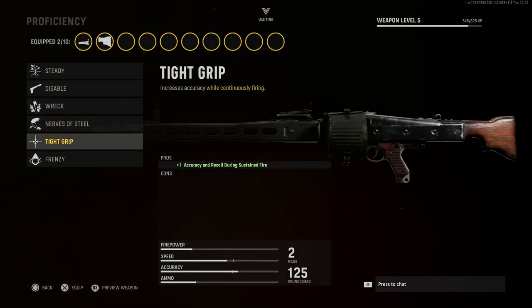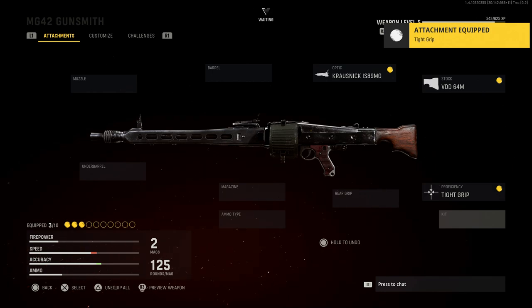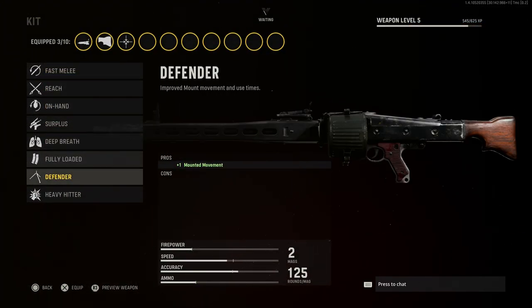For proficiency, we're going with Tight Grip — this gives plus one to accuracy and recoil during sustained fire. Since it's a light machine gun, we'll be bursting typically but sometimes sustaining fire to suppress. For kit, we're going with Defender, which gives plus one to mounted movement so we can go side to side easier when mounted on an object and get shots on target better.